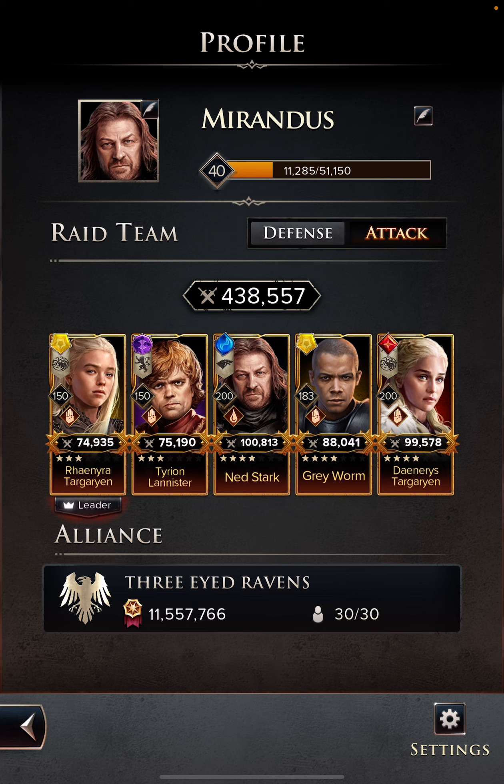Tyrion is a very good utility character that can put his buff on other players and cause them to do a lot better than they would normally — either through stamina regeneration or by giving them an AoE attack when they don't have one, like I do with my Ned. This party also has an AoE-type synergy where everybody has the potential to do an AoE attack, meaning it hits all of the enemies on the board. Rhaenyra, Grey Worm, Daenerys, and Tyrion all do an AoE, and Tyrion gives Ned the ability to do one too.